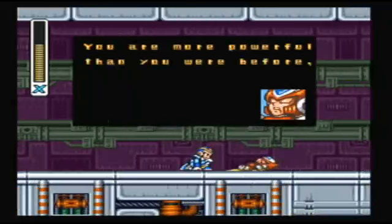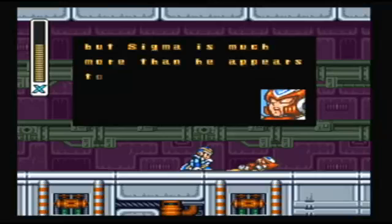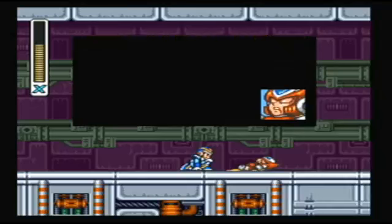I'm not gonna skip that because we're gonna see something new. 'You are more powerful than you were before. But Sigma is much more than he appears to be. You're going to need an edge. Take my arm cannon and your attack power should increase. Good luck, X.'